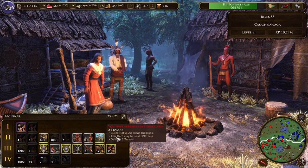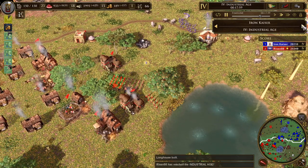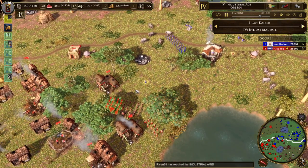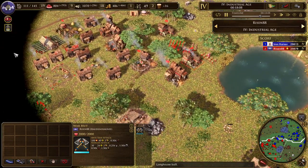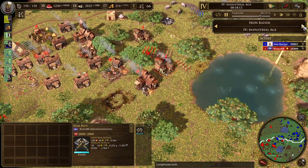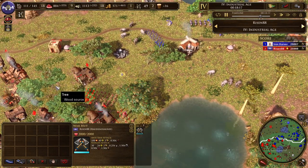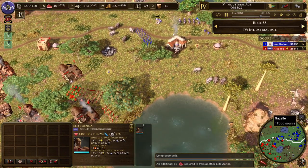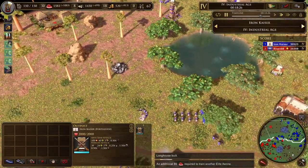My opponent is in the Fortress Age now. The Industrial Age — Risen88 just hit Industrial, and I get the feeling I should go on the attack before he can afford any Industrial Age techs. He's at 49 vills, I'm at 66 vills. That number's going to keep growing. He's really fond of his Bowmen, and I think that works in my favor.